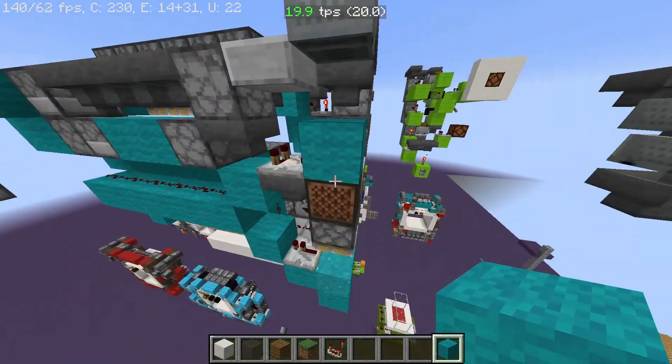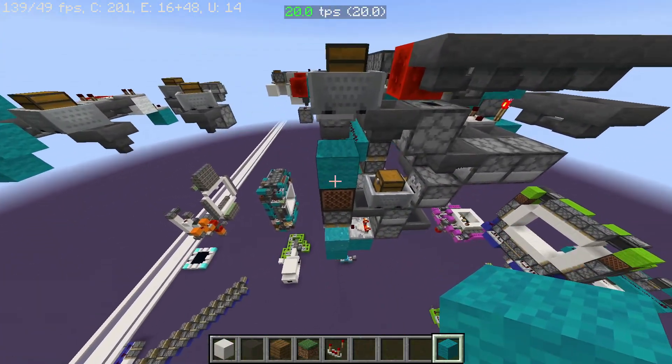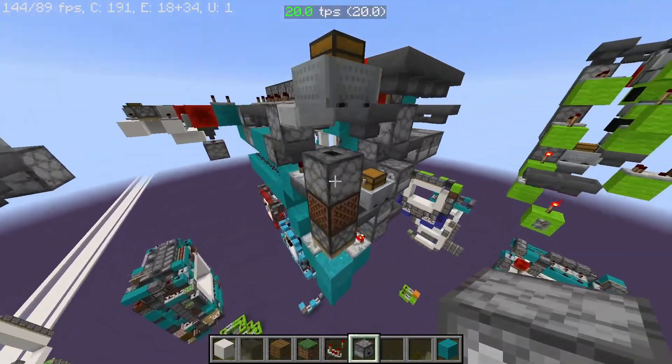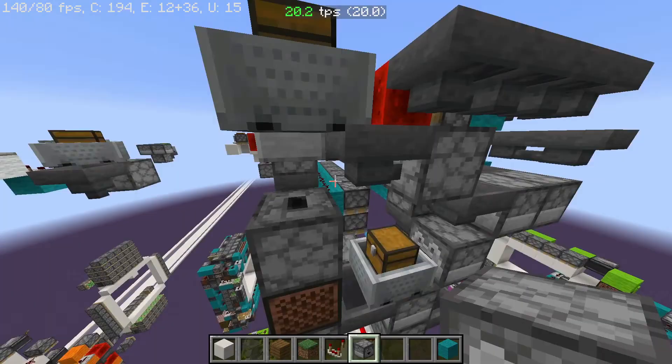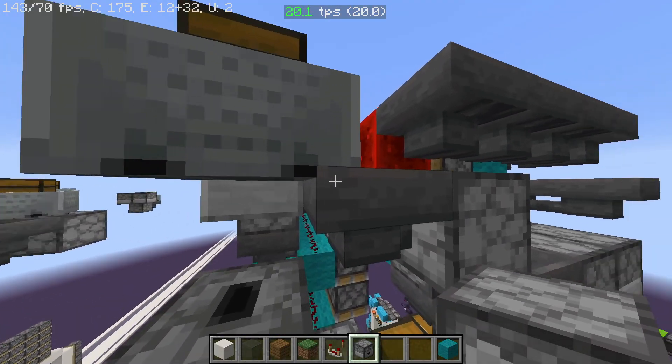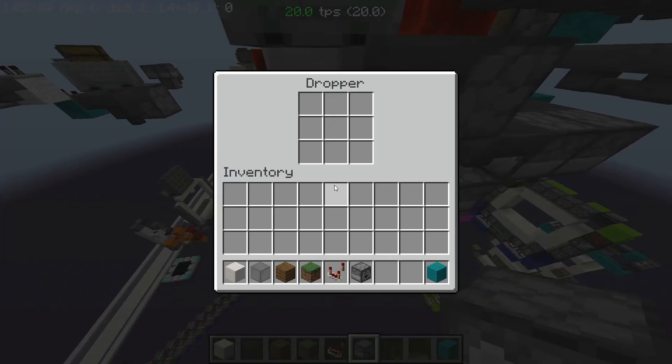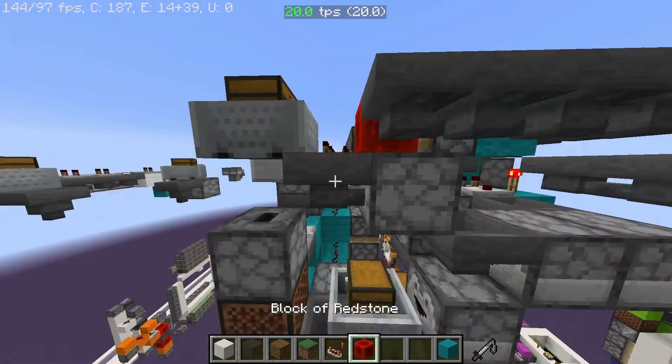There will be a dropper facing up just like that, and because this minecart is actually slightly clipped in that hopper right there, if I just get a redstone block here we can...